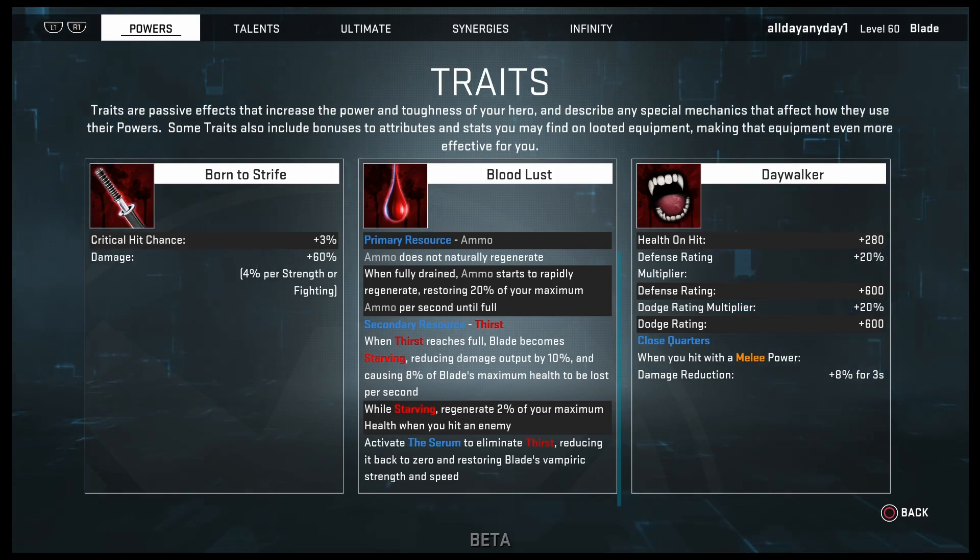For his two main attributes, he gains Strength and Fighting. His primary stat increase is Crit Chance — he gains 3% automatically. His primary resource is Ammo, but with this build you're not going to worry about Ammo at all. His secondary resource is Thirst; when Thirst reaches full, Blade becomes Starving, reducing damage output by 10% and causing 8% of Blade's maximum health to be lost per second.